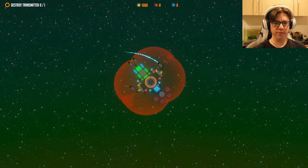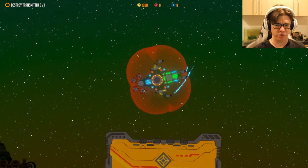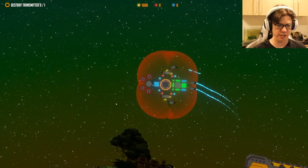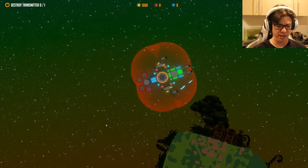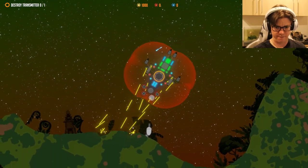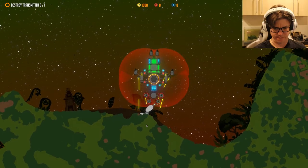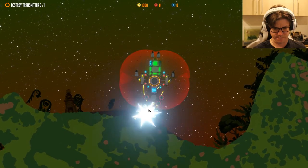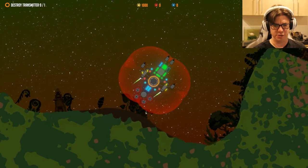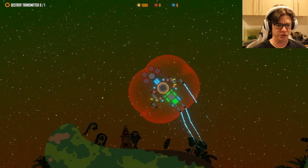Here we go. We're going to try this again. I've got a bit of a grinder on the front in case we run into some naughties, which we definitely will. I'm ready to go. There we go, and I've got a reverse on the ship as well. So we're not going to get ourselves into any more trouble with that.